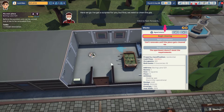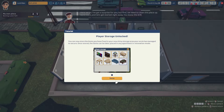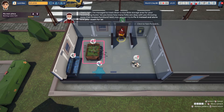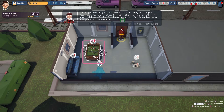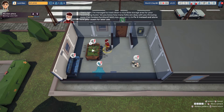I've got a surprise for you, but first we need to clean this place up. Let's get started right away. Player storage unlocked — thank you. I've managed to track down a nice little storage area for your scavenging hunts. You can now try to fix broken furniture instead of throwing it away, and store it in your stash for later use. 100% repair chance — sounds good to me.